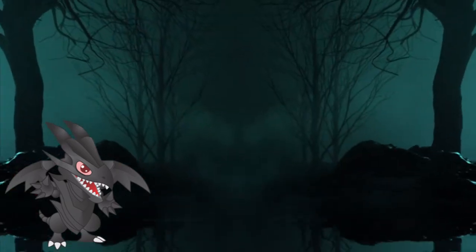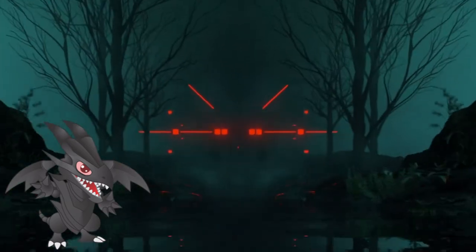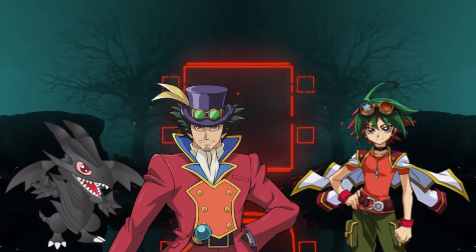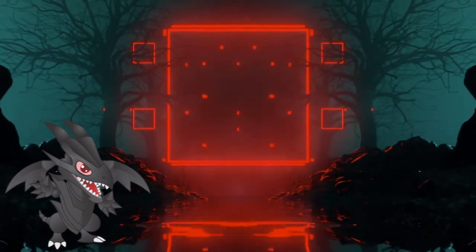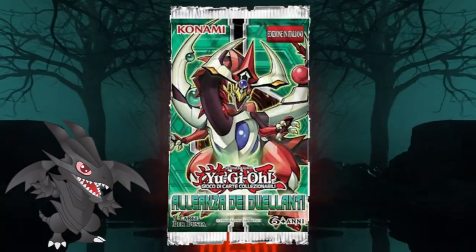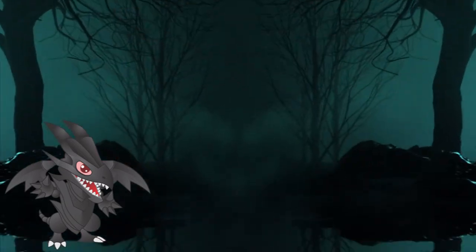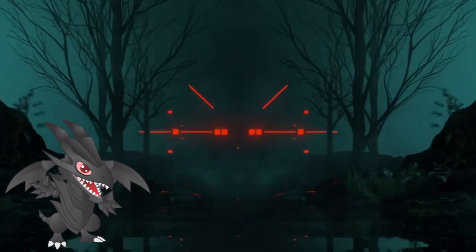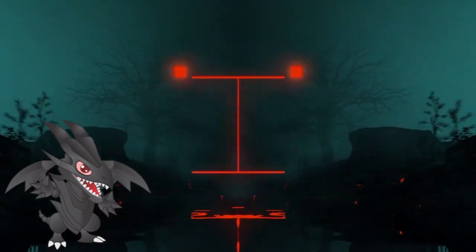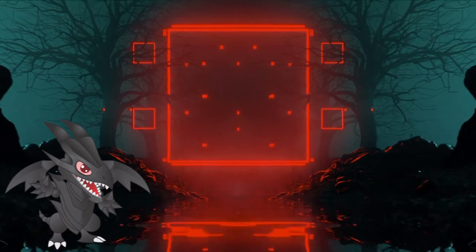Now, back to the episode. Performapals — or as they're known in OCG land, Entomates — are an archetype wielded by both Sakakis in the Arc-V universe. The first set of cards was revealed in the legendary Duelist Alliance set all the way back in August 2014, with the deck getting its best support in the January 2016 set Breakers of Shadow, creating a new tier 0 deck that was up for about 3 weeks.